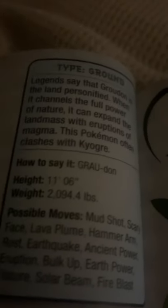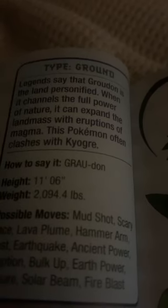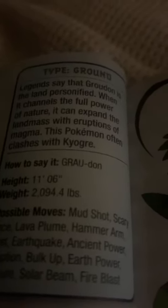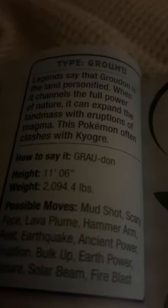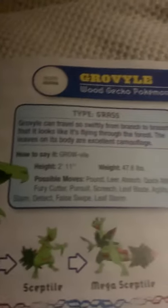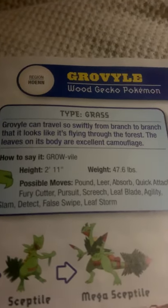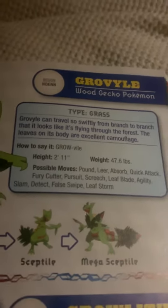Groudon, the continent Pokémon, a legendary Pokémon. Legends say that Groudon is the land personified. When it channels the full power of nature, it can expand the landmass with eruptions of magma. This Pokémon often clashes with Kyogre. Here's Primal Groudon. That's pretty powerful stuff. Grovyle, the wood gecko Pokémon. Grovyle can travel so swiftly from branch to branch that it looks like it's flying through the forest. The leaves on its body are excellent camouflage.